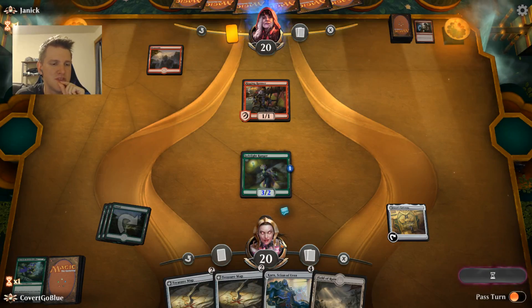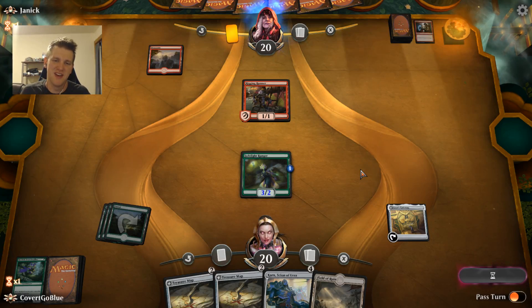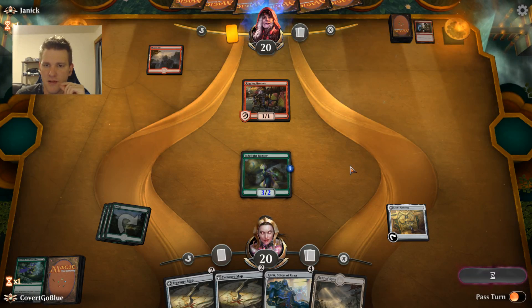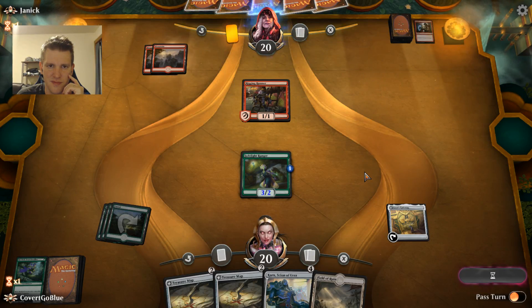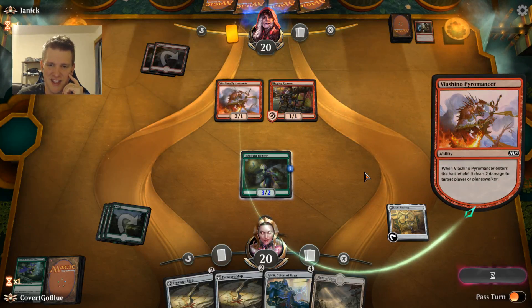I don't really see myself using it without a Wild Growth Walker, who is in the deck, because we need a way to gain life and have board presence — since it's mostly a creature deck. Awkward hand versus awkward hand here in the opener. Second land found — I'm in trouble now. I'm sure that's what the red deck is thinking.